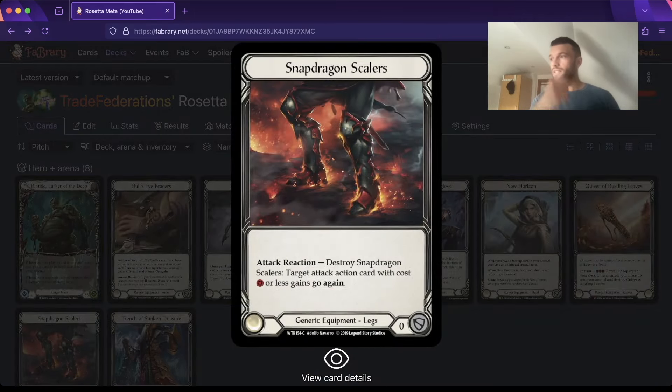My next equipment piece is Snapdragon Scalers. This enables really powerful turns. In a short game, you won't need it more than once, and in a long game, you can pick your spot to get maximum value out of it. If you're on Tunic, it also pairs with Longdraw as your get-out-of-jail-free card if you've got a bad arrow in there.